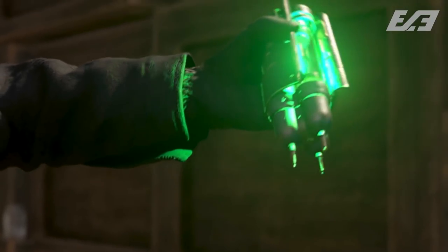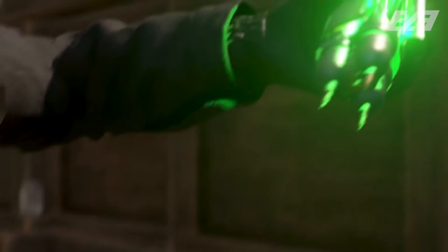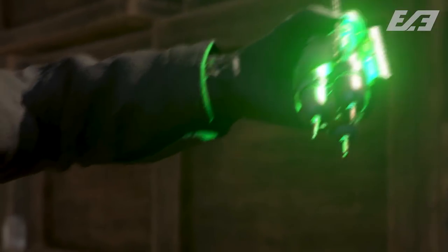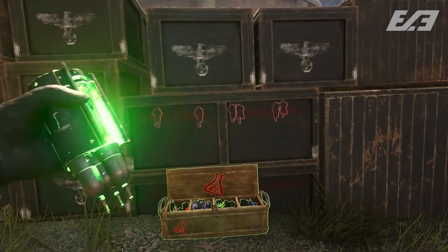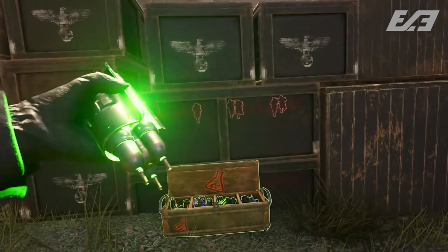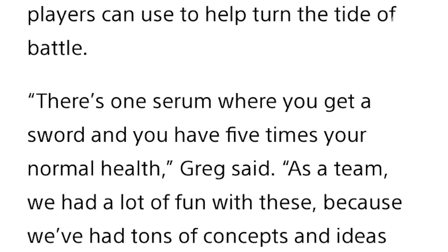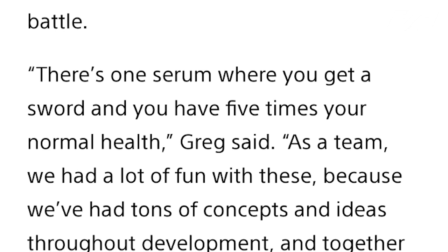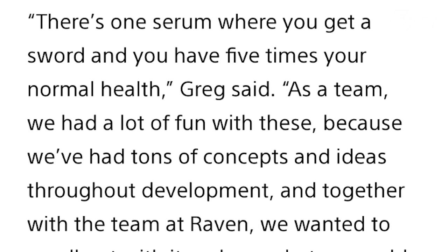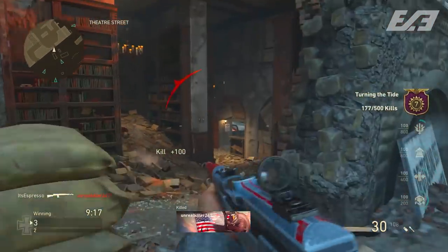After the tesla gun, there are new abilities called serums, playing into the theme of the Reich trying to create a super soldier. You pick them up from containers similar to how you get a molotov in previous war maps. We've already seen one detailed in the trailer — it looks like a wall hack for a few seconds, similar to the Oracle from Ghosts. There's also one confirmed in an interview with Greg Reisdorf that gives you increased health and a sword — you become a juggernaut of sorts, but only armed with a melee weapon.